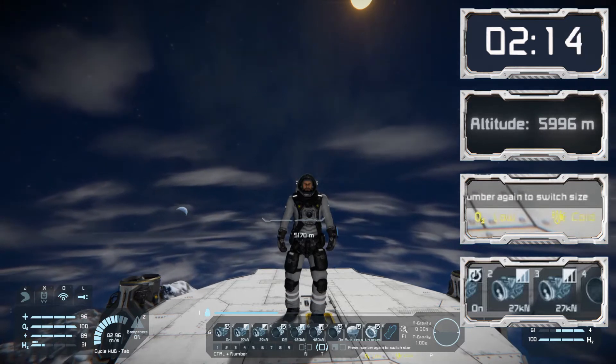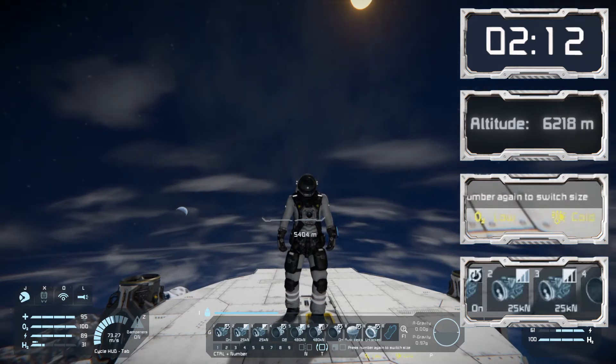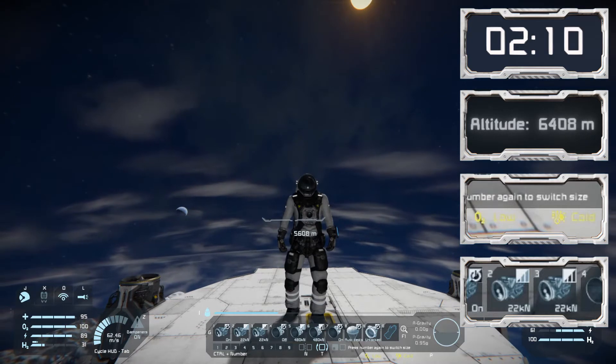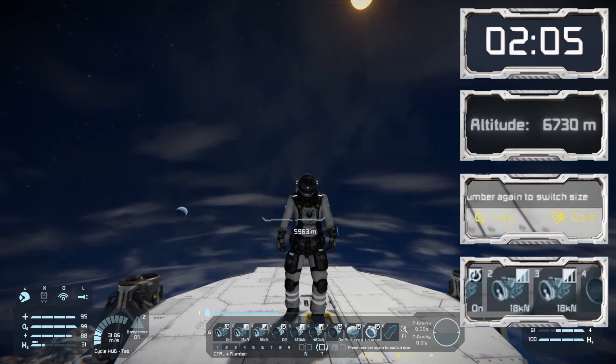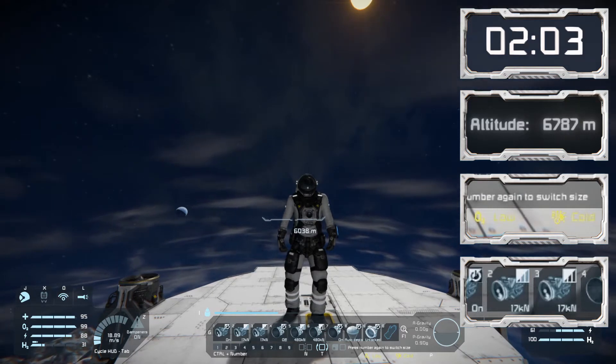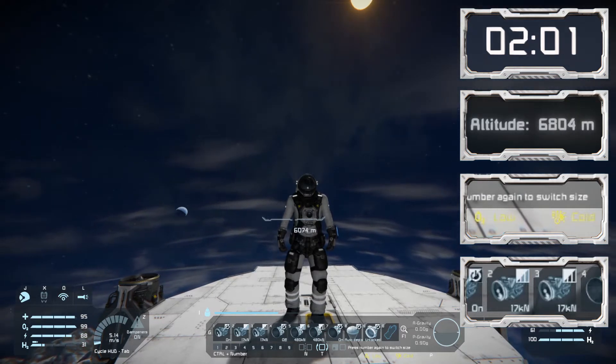Now we've reached an altitude where breathing is just a bit too difficult, so I'm starting to get injured. I'll shut my helmet and start to use my limited personal supply, which I can top up by either going back into an atmospheric environment or if I've got a full oxygen bottle in my inventory.